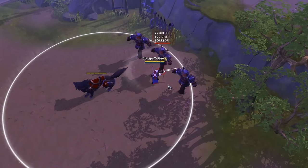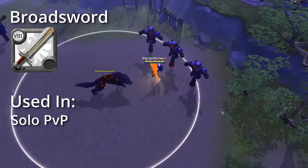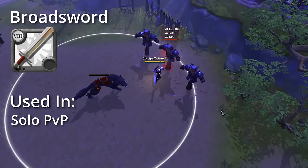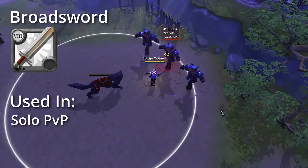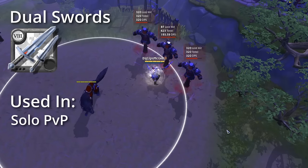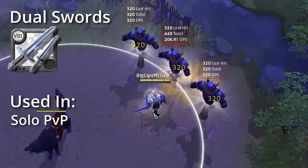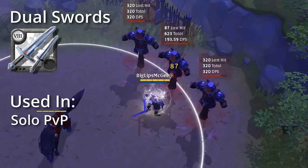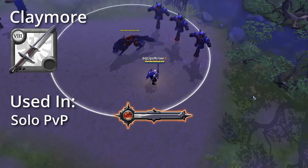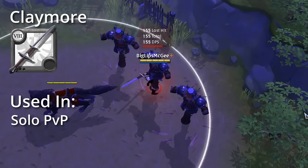Swords are a simple melee DPS weapon line that has quick move speed when attacking enemies. Starting us off we have the Broadsword, which jumps towards a target enemy dealing damage — mainly good for solo PvP. Next are the Duo Swords, which allow you to jump towards and knock up enemies in an AoE, which then augments your auto attacks to deal bonus damage — mainly used in solo PvP. The Claymore is a two-handed sword that allows you to dash to a target enemy, damaging them and stunning them — again mainly used in solo PvP.